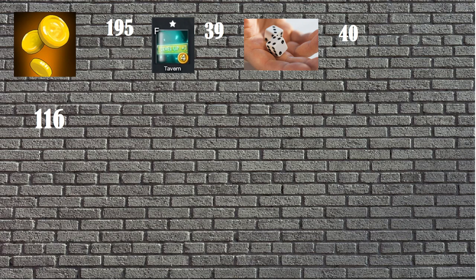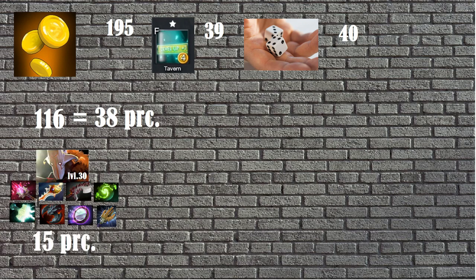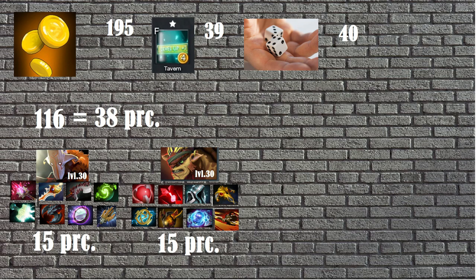116 gold is 38 purchases. To have one hard core with level 37 items and one change skill, we need 15 purchases. So we have 23 purchases left. If we're lucky enough we could have a second core with the same stuff — that's another 15 purchases. So we have 8 purchases left.